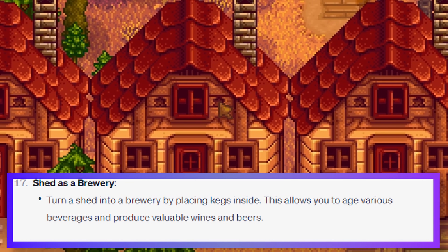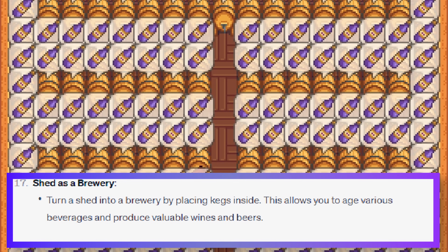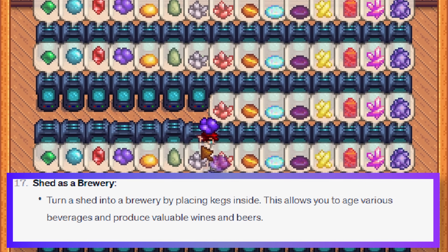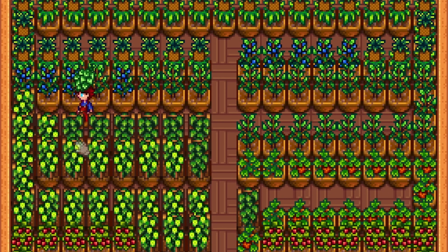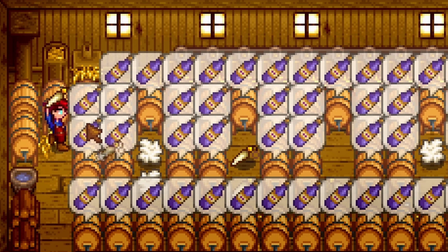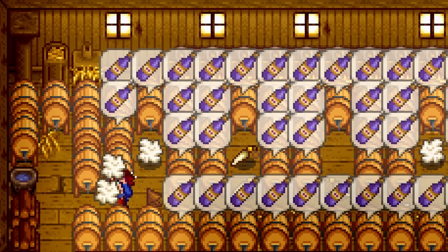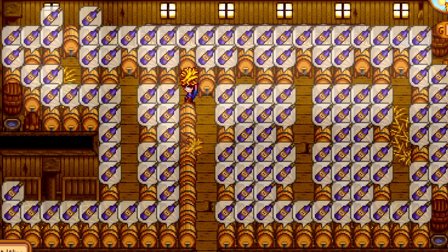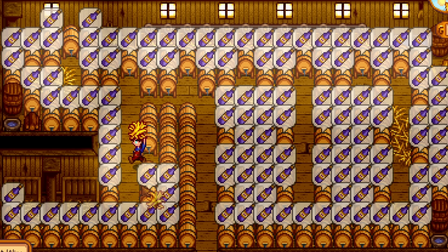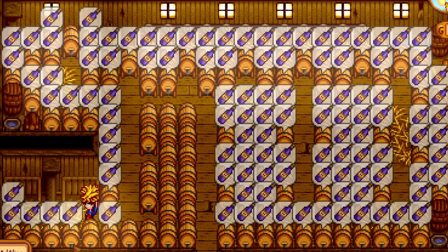Turn a shed into a brewery by placing kegs inside. This allows you to age various beverages and produce valuable wine and beer. Rather place kegs in buildings to save space on your farm - the shed is a good option, however your farmhouse and barns are better as they are bigger and have more utility. Additionally, you can only age wine in the basement of your farmhouse.